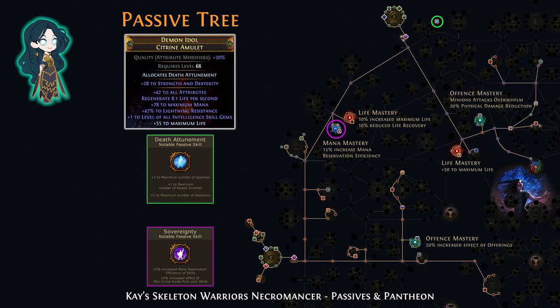Here's the passive tree for the build. Note that Death Attunement is anointed on the amulet. You need a Sovereignty cluster to reduce mana reservation, and there are also several masteries.